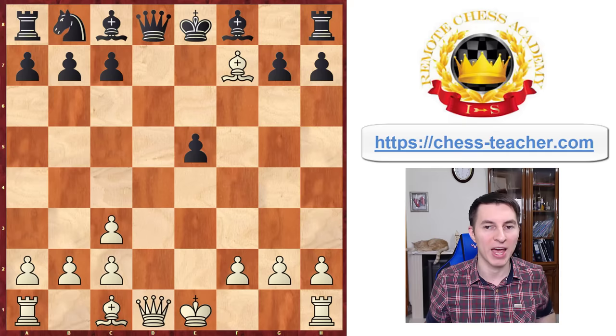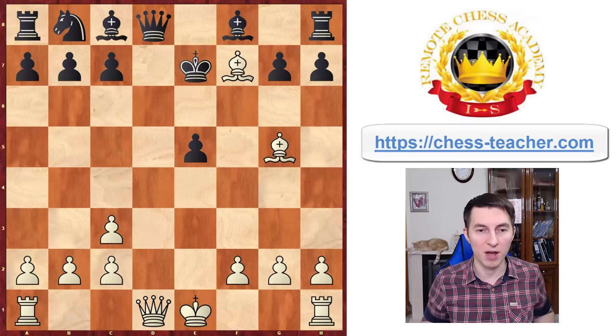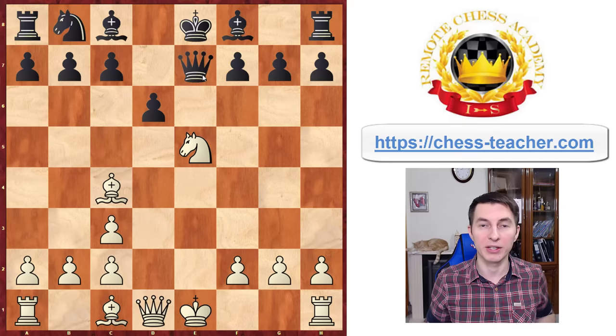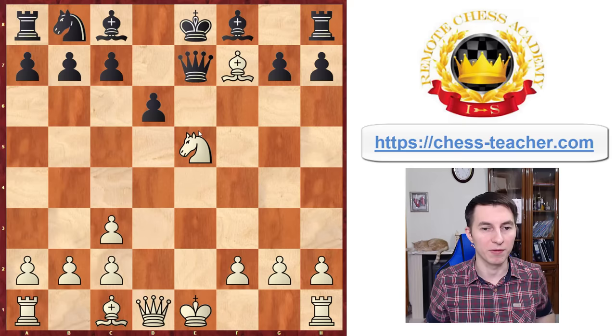Black can't recapture the knight, because then you have beautiful tactics: Bishop takes f7, deflecting the king from protecting the queen, aiming to win the queen on the next move. Black can't hold onto their queen, because Bishop g5 forces the king to move away, and then you grab the queen, winning the game. If you're facing a more advanced opponent, they may calculate those lines and find what seems like a better option: Queen to e7. Now it looks like white miscalculated, because the knight is pinned to the king and going to be captured.